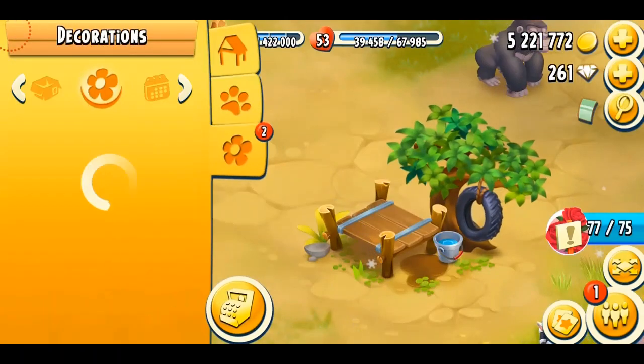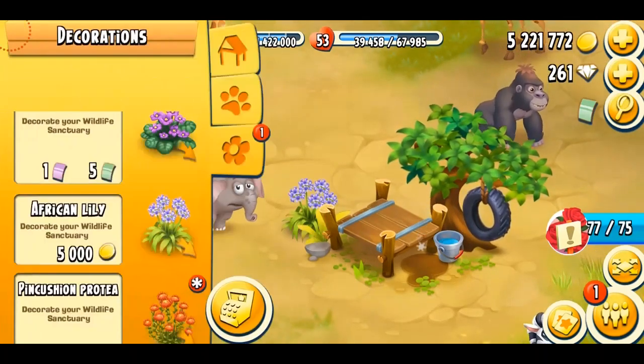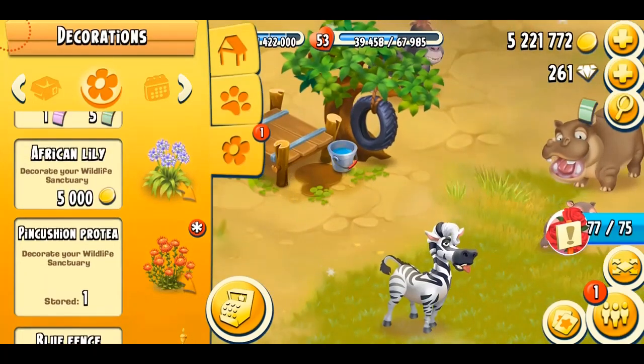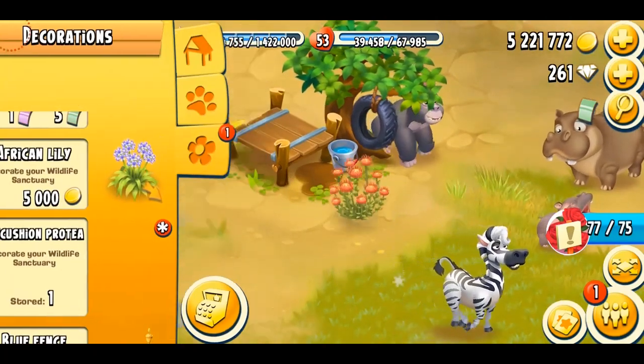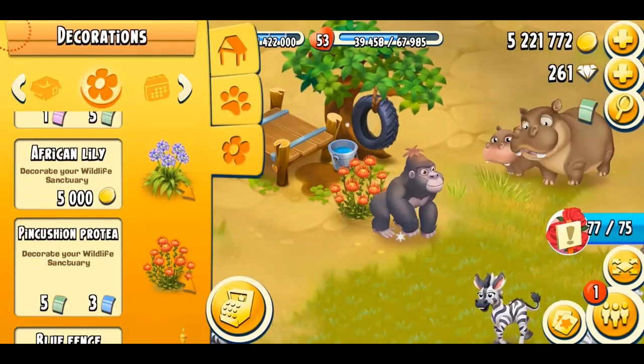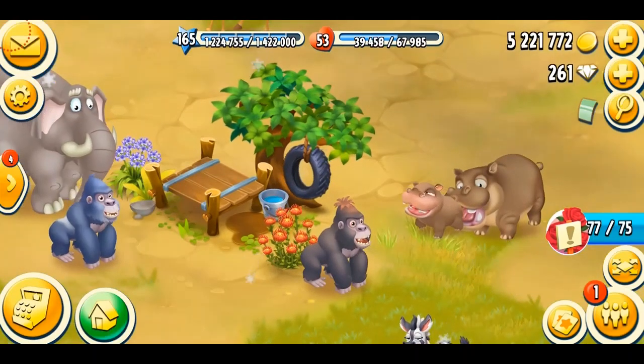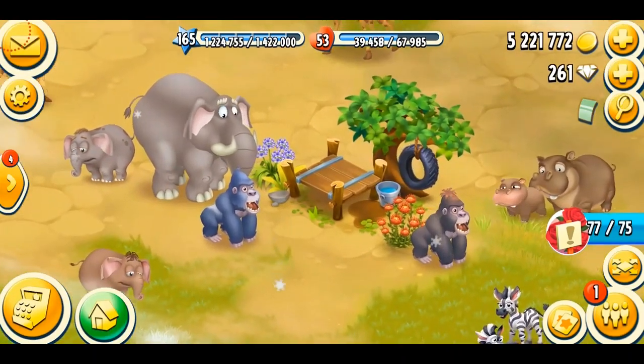We also got two new decorations. The first is African lily — it's beautiful, and it's going to cost you 5,000 coins. That's a lot. The next is Pincushion Protea, which is going to cost five green and three blue vouchers — that's a lot too. So I'm probably not going to get more of that, but I do love these African lilies. They are so cute.